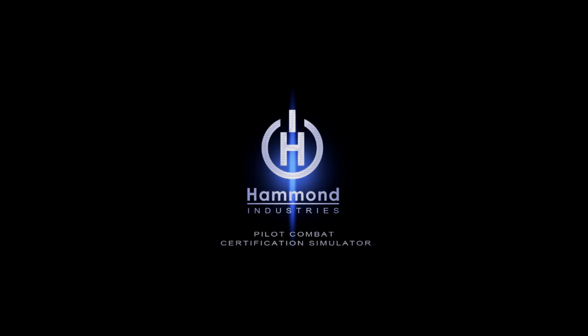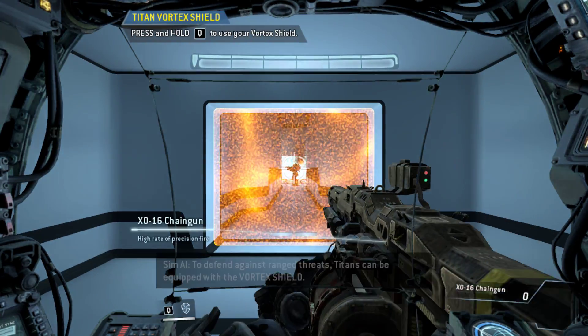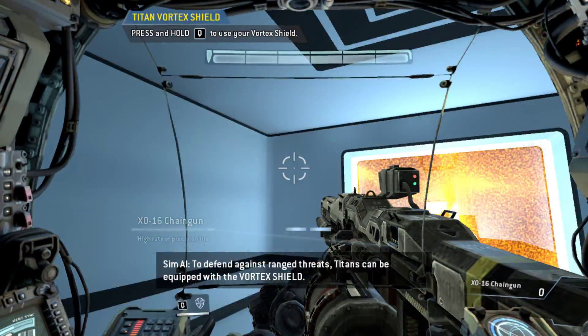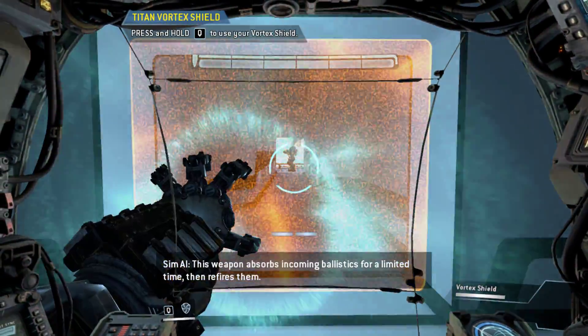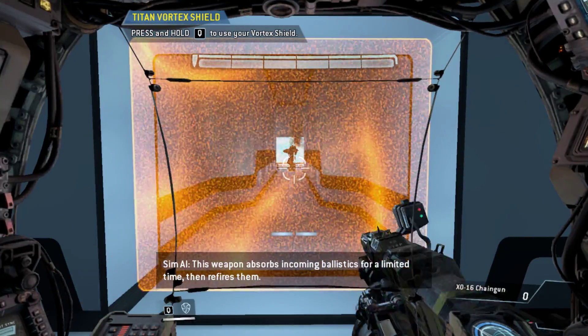Vortex Shield — to defend against ranged threats, Titans can be equipped with the Vortex Shield. This weapon absorbs incoming ballistics for a limited time, then refires them.